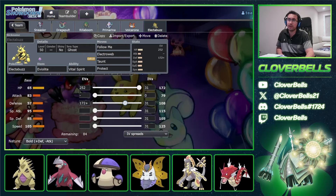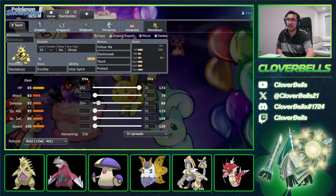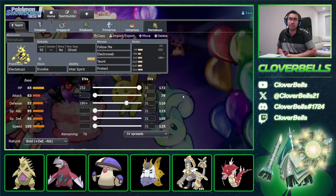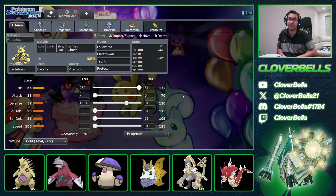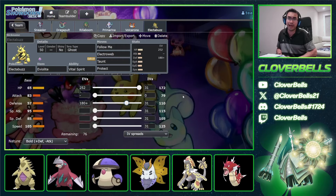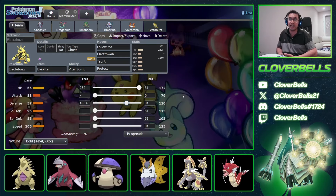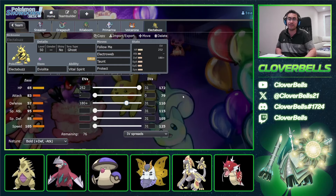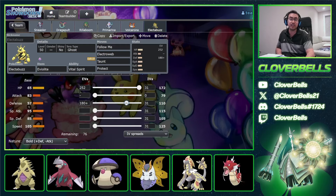If you don't know what Eevee bumps are, make sure you comment below — it's a very fundamental skill to understand in creating advanced spreads. If you haven't watched our video on how to optimize EV spreads, go back a couple of weeks in the channel. I show exactly how to do it, go over the template, and provide examples. It's free knowledge. We don't really need Special Attack since we're not doing damage — we're here to support. I want just enough speed to outspeed Timid Pelippers, which is around 130, so you can Electroweb or Taunt before they can set Tailwind. Then dump the rest into Special Defense.